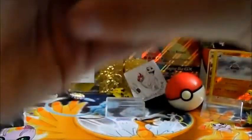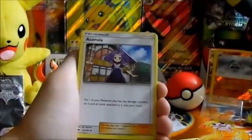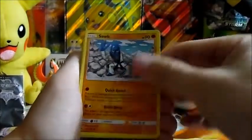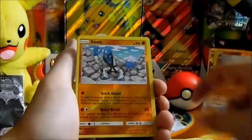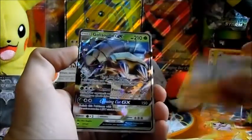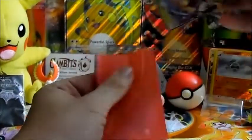Four to the front! We got a Leaf Energy, a Sceptile, Bodybuilding Dumbbells again, a Salazzle — good card — Porygon, a Psyduck, an Oddish, Charmander — what's up man — a Marill, reverse holo common Psyduck, and a Golisopod GX you guys!